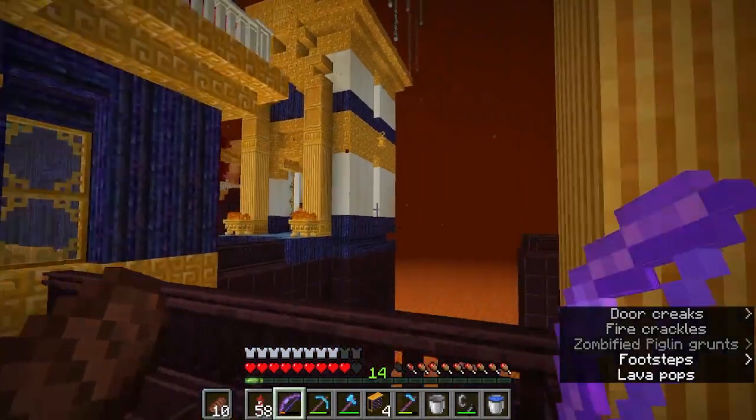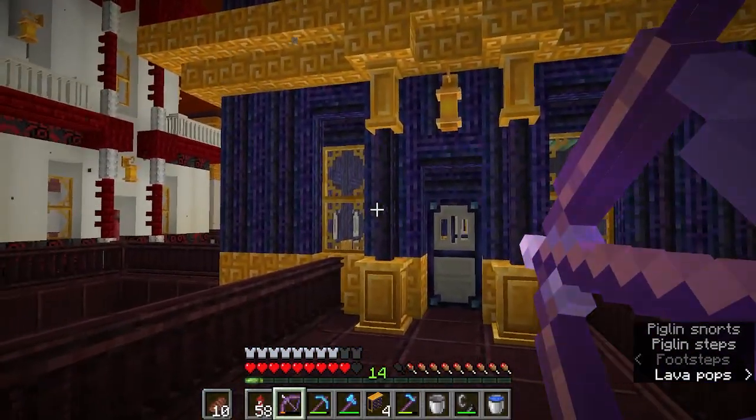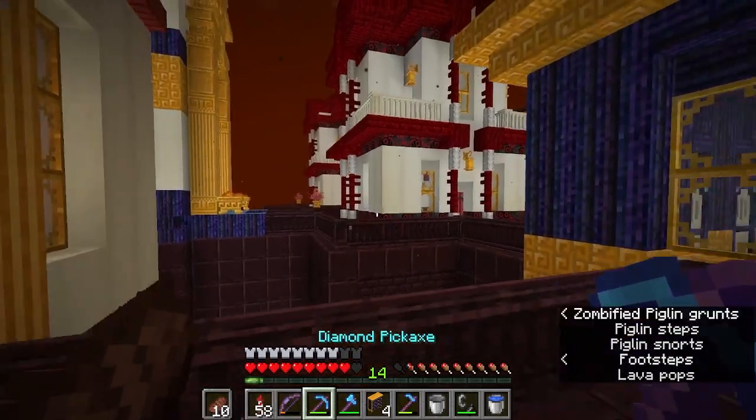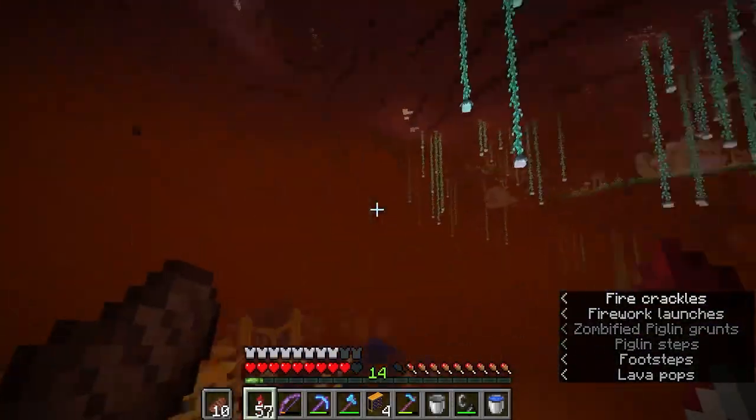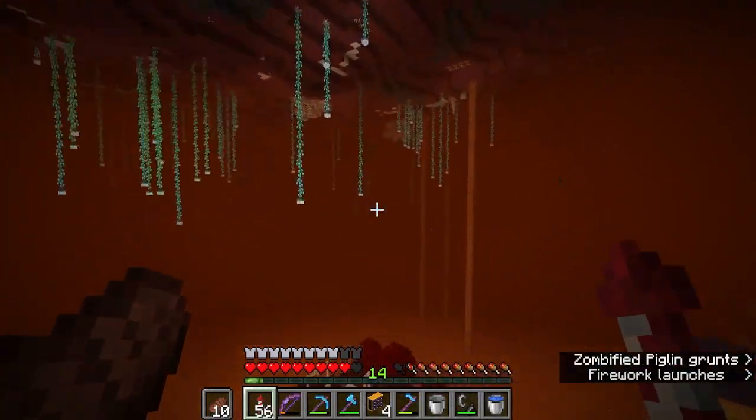Yeah, I'm not risking this. We're not risking this. But this place is super cool. Wait — can they open doors? They can't open doors. That's perfect. Yeah, I'm gonna get out of here. I will show you guys what we're up to in the next clip. Hopefully we get out safely.